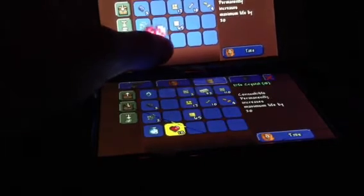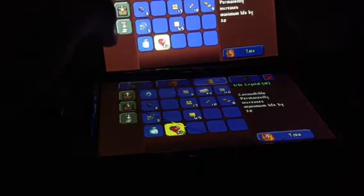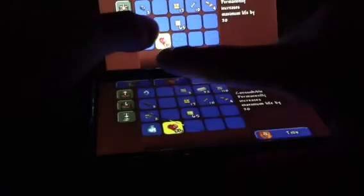With heart crystal 18 exact, you're each going to hit it at the same time, and it's going to bring up two heart crystals. You'll want to set them right down in the same spot, but not at the same time. And you'll have duplicated heart crystals.